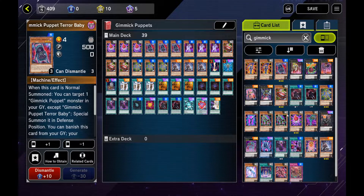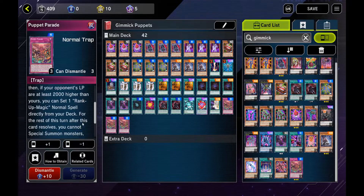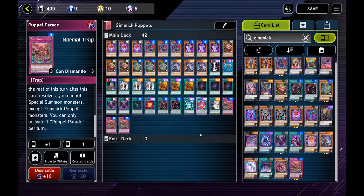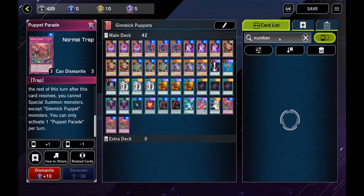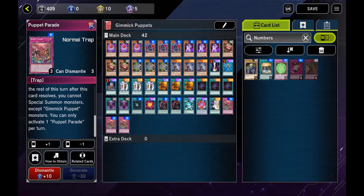As for traps, just to finish up the deck — you want three Puppet Parade. That's your main setup card if you're going first. Or even late game you can come back with it because you can pull a Rank-Up Magic from the deck and just straight up reverse sweep. As far as negates, there's not a lot in this deck. None of the Extra Deck really focuses on negates, but because most of them are Numbers monsters, I run two Numbers Protection. And that is my main deck.